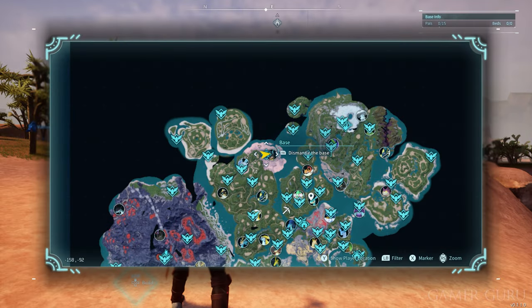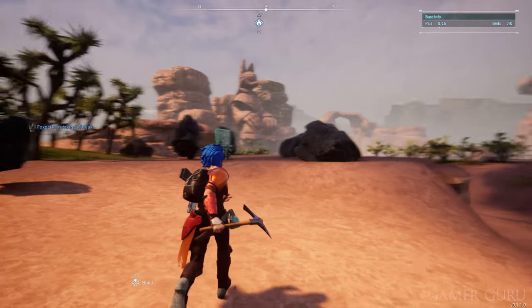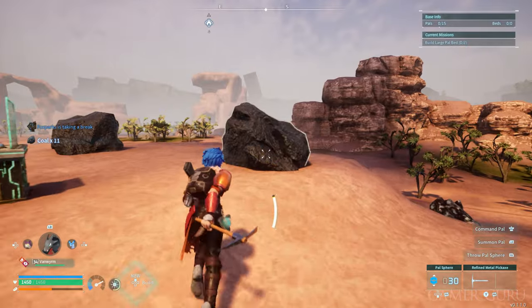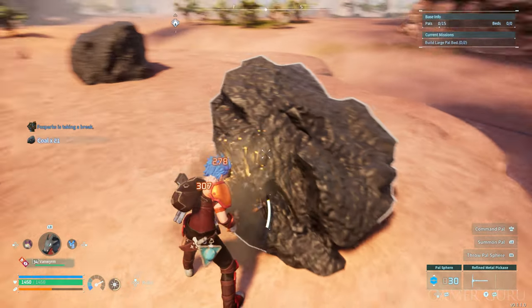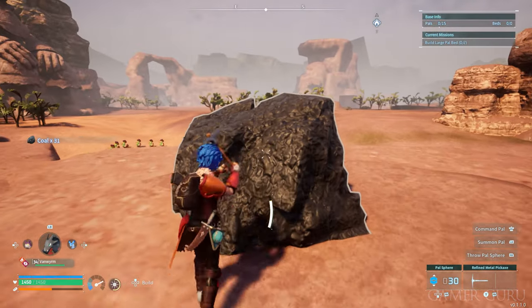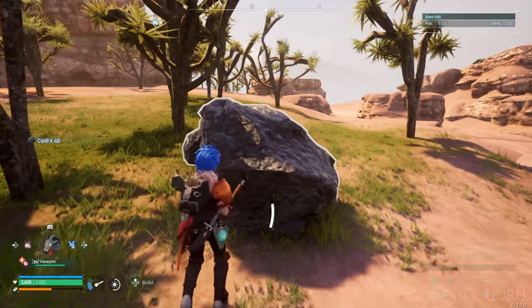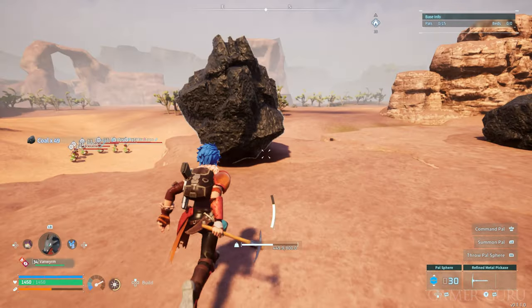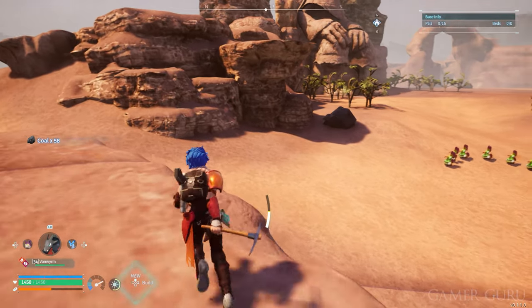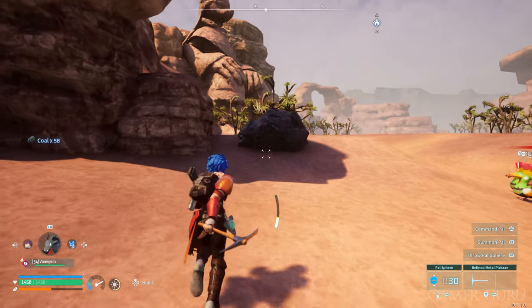The best location for coal I've found so far is right here in the small desert near Anubis. There isn't a fast travel point right next to this one, however if you've advanced far enough to have a second or third base, you can simply place an extra base near the coal for a fast travel point. You can use this spare base fast travel tip really for anywhere on the map — any location you find yourself going back to, whether for a cool screenshot or a useful resource, always use your power base as a fast travel point.